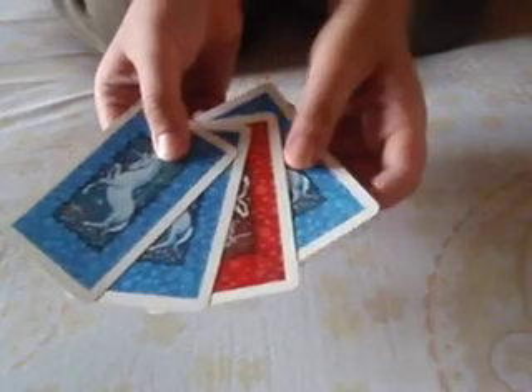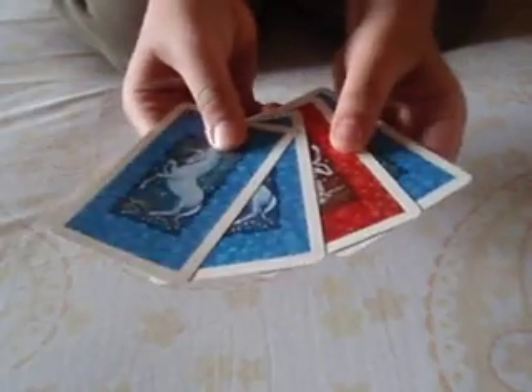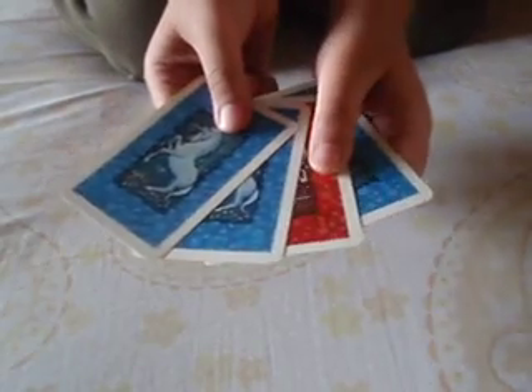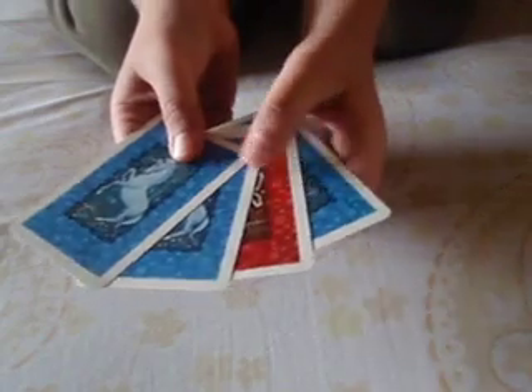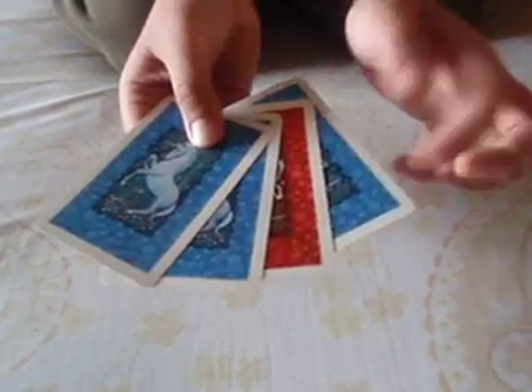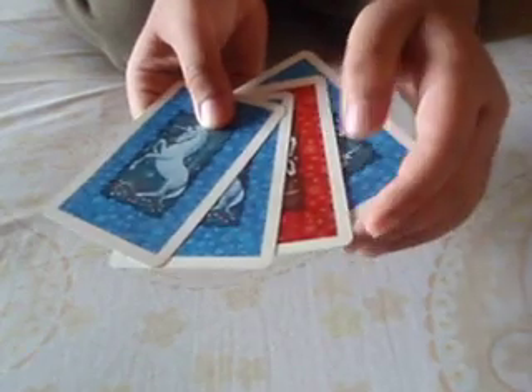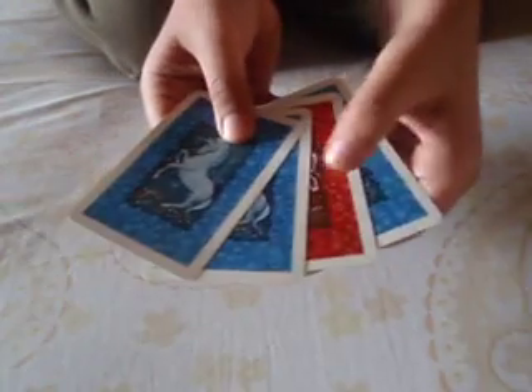The first thing you need to do if you're hiding, you need four cards — it can be as many as you want, so first I'm going to demonstrate with four. The cards you want to hide, you keep in the third position. So right now, I'm going to hide the red card. It has to be in this position.